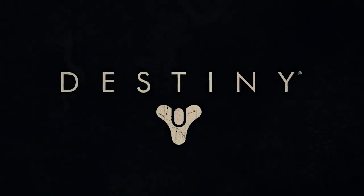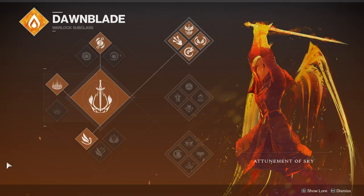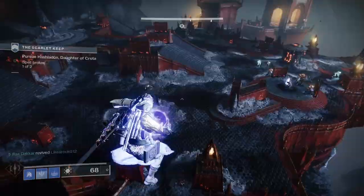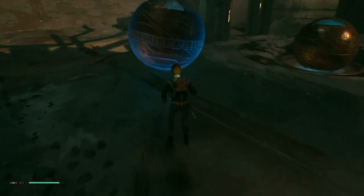Destiny is obsessed with a lot of things: 1970s sci-fi, guns with really weird names, icons, icons, icons, and orbs. Glowing, hovering, completely inscrutable orbs. From bubble baubles to baffling spheres, video games are rolling in orbs.